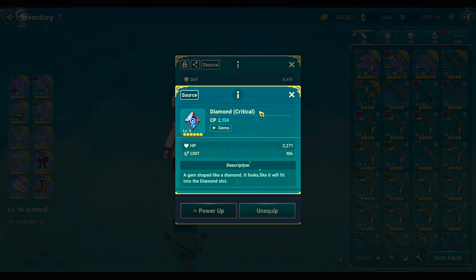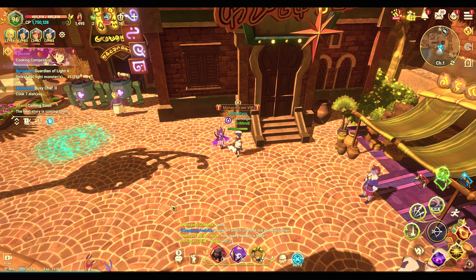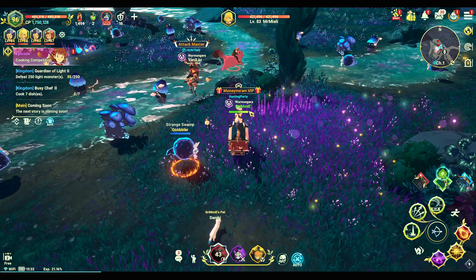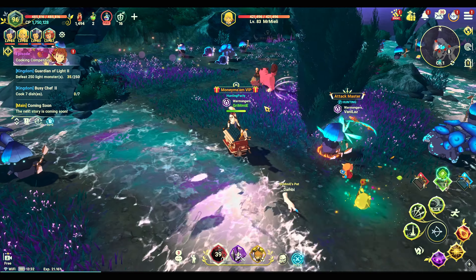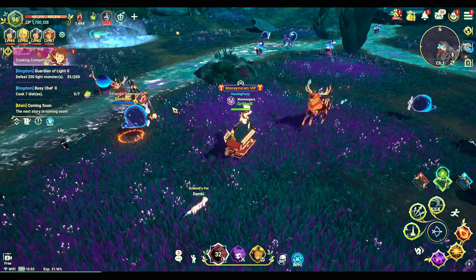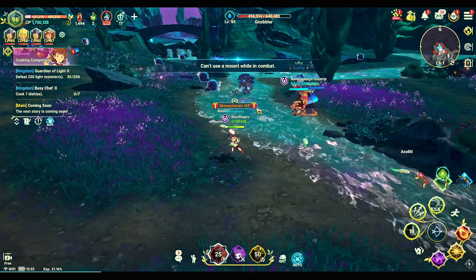Now look at my equipment: I have flash boots, move speed plus 11 — I should be faster than him. On top of that I have speed aura equipped. So comparing equipment, there is no way he is faster than me. Now I'm going to show you a few clips. Did you see that right there? My kingdom member attacked him, he got dismounted.